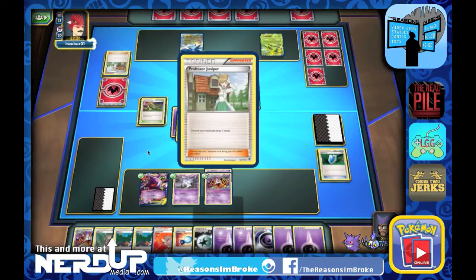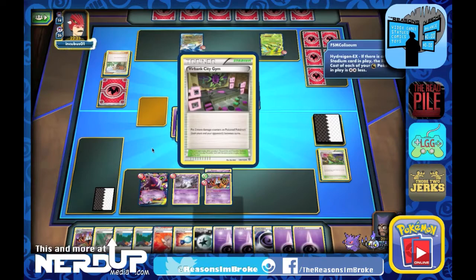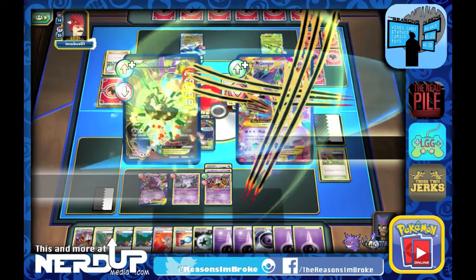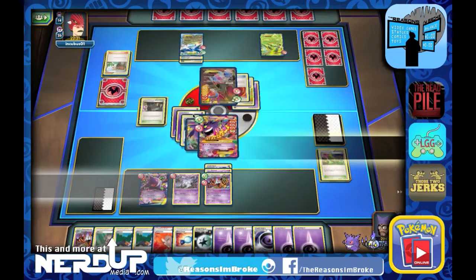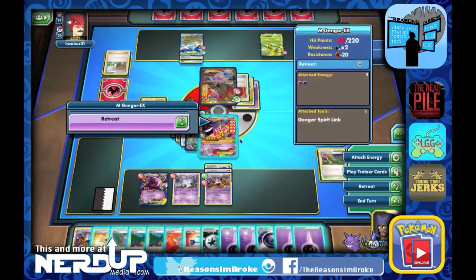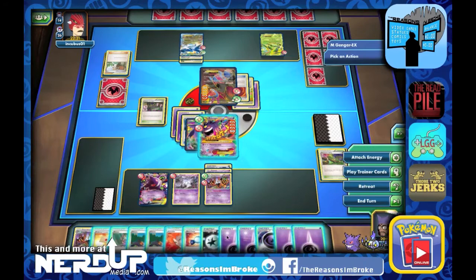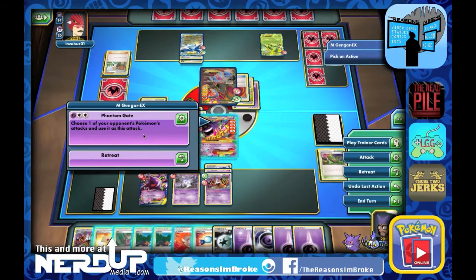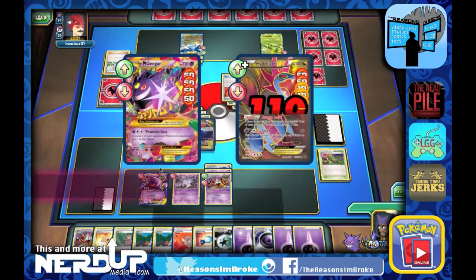They discard their hand and draw seven. They go with the Burbank City — they're probably going to play a Hypnotoxic Laser. No, they end up attacking for 100, so Mega Gengar is still kicking. We can pretty much just knock it out at this point. We need one more energy, so let's feed Gengar. We'll do the Phantom Gate attack for 110, and that'll be the game.